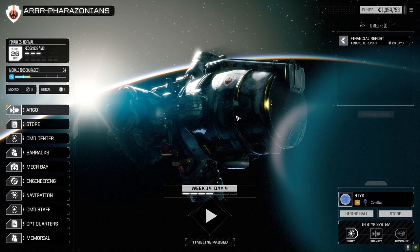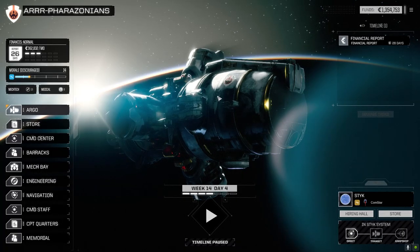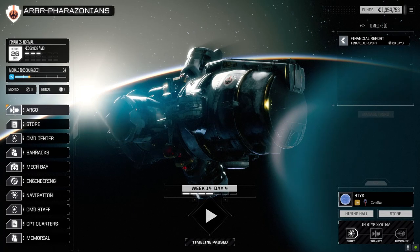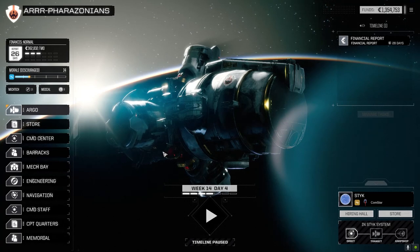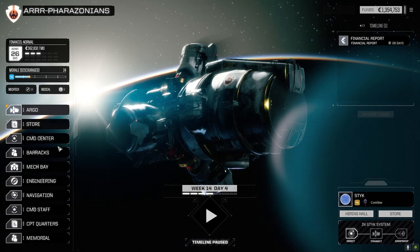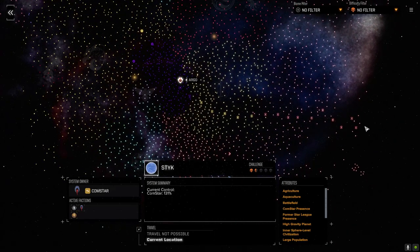Hey everybody! Welcome to my new series for Rogue Tech Project B 1.7 Plus — it's the same version I was running with Infiltration. We are the Ferizonians, a bunch of pirates that came from the Tortuga Dominions. If we have a look at the navigation here real quick, I'll show you where we are. We are here in the Inner Sphere — we kind of just traveled right from the Tortuga Dominions to Comstar space.